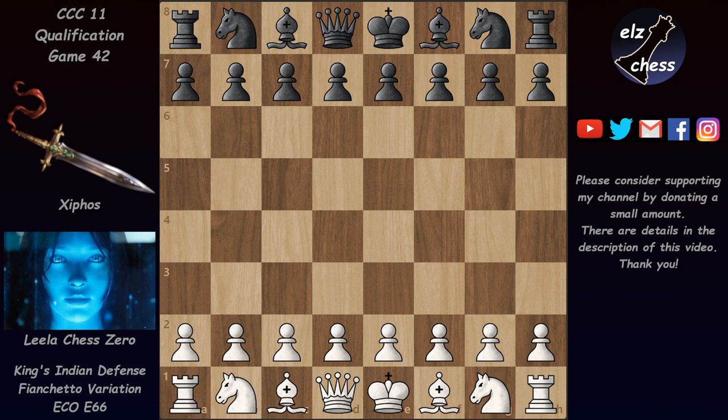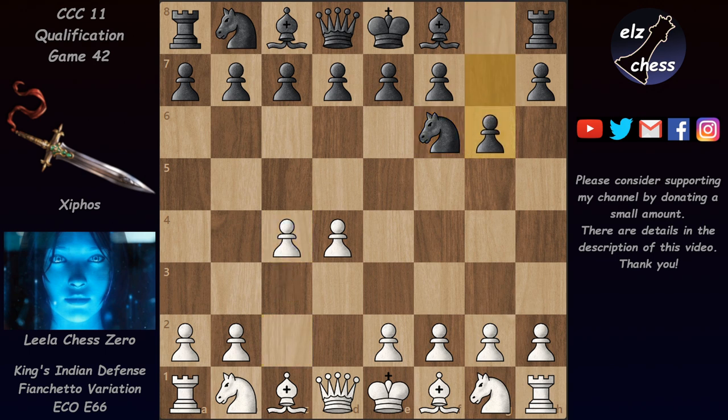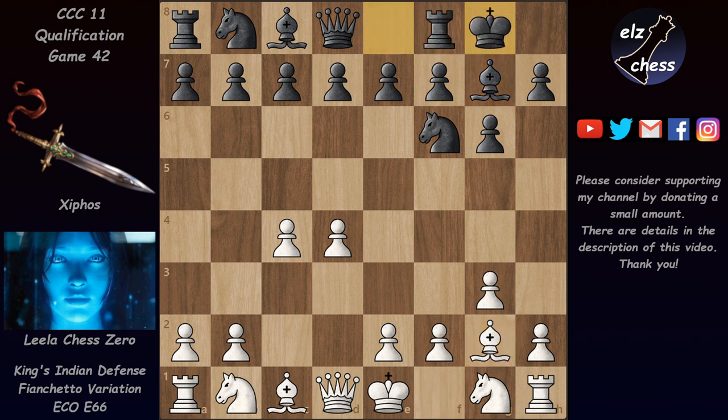The game started with d4, and after Nf6, c4, g6, g3 and Bg7 we reached the end of the book. Here Lila preferred to continue with Bg2. We have castles, Nc3, and now d6 — a typical King's Indian position where black will try to get in e5 or c5, attacking white's d4 pawn.